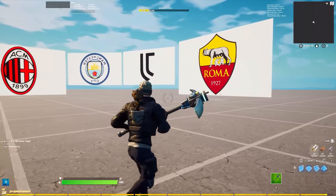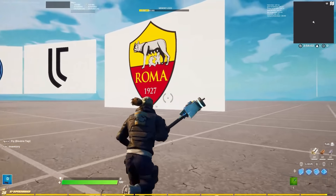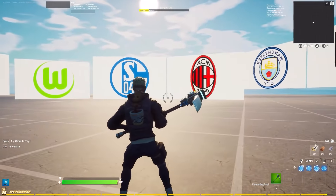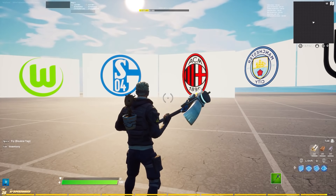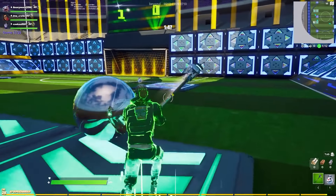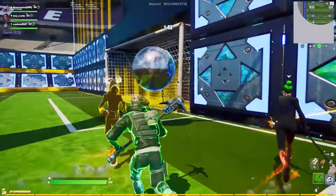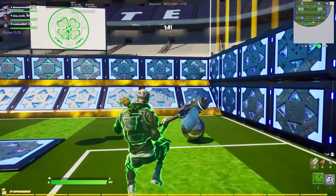One thing I have here is the billboards with the logos from the teams. If you want these or want a tutorial on how to get them, definitely let me know and I can show you how to get them or get the codes. That's basically all we got in Creative — no new devices, no new prefabs, anything like that, so that was expected. Let's move on to BR.